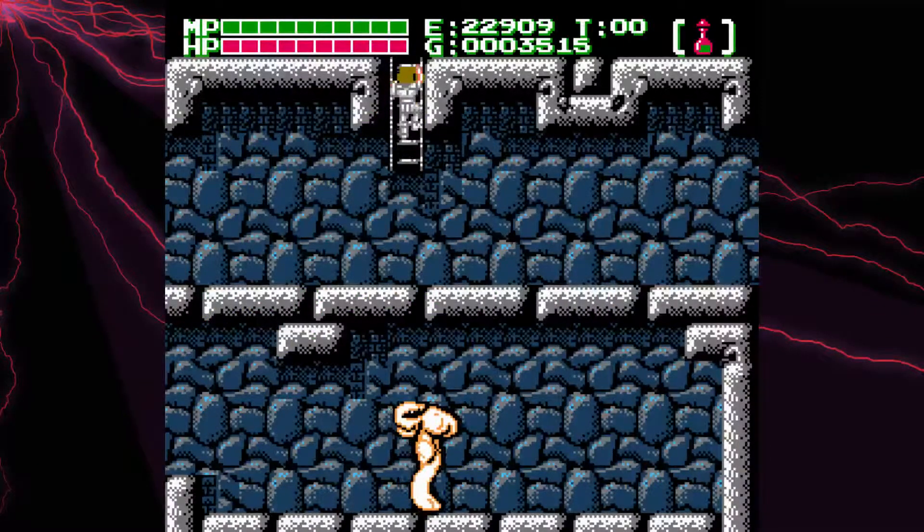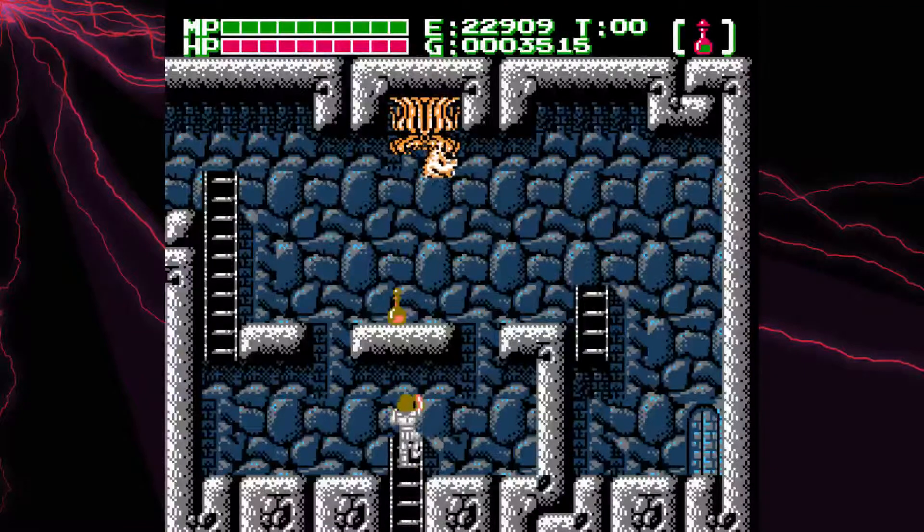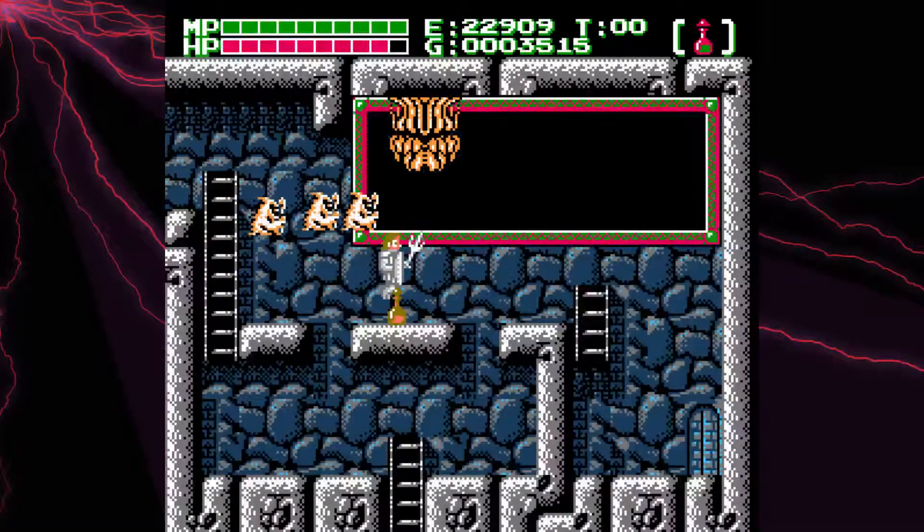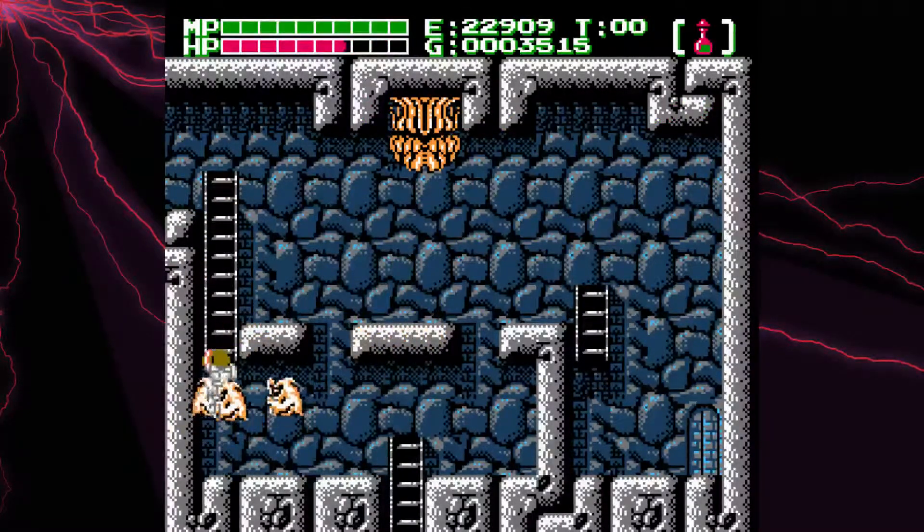This part is tricky. This monster here lets out these little ghosty guys, and there's a stupid poison that will knock us off the damn platform. So we need to get over here quickly and get into this area.